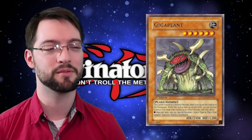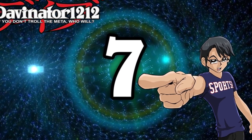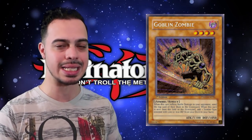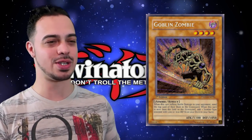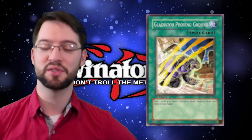At 2,400 attack he's actually a pretty solid body — not too bad for one tribute and a normal summon or a Supervise. Number seven is Goblin Zombie. This card sends a card from the top of your opponent's deck to the graveyard if it inflicts battle damage. The important effect is that it adds a zombie monster with 1,200 defense or less from your deck to your hand when it's sent from the field to the graveyard — it searches Mezuki and other Goblin Zombies.